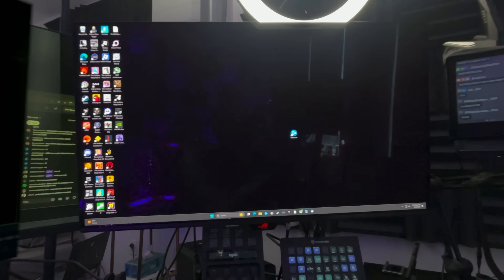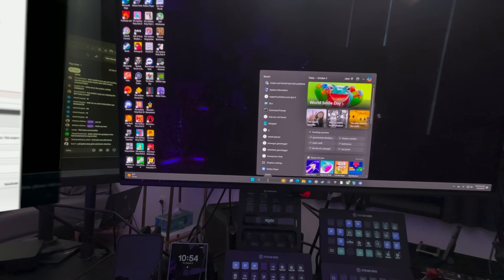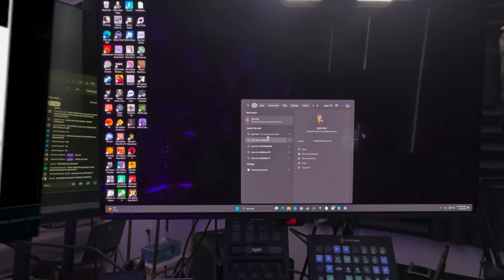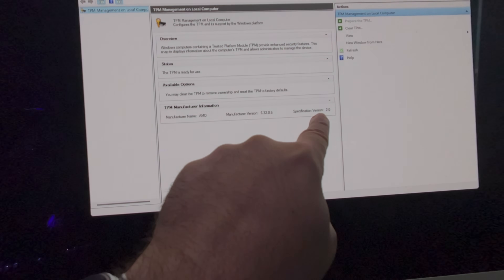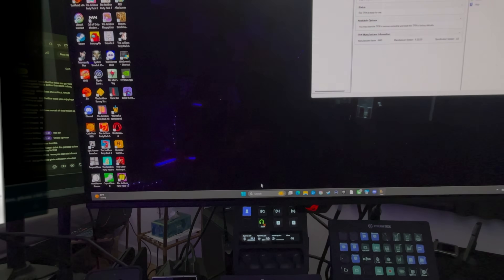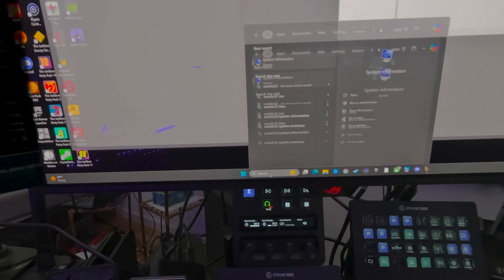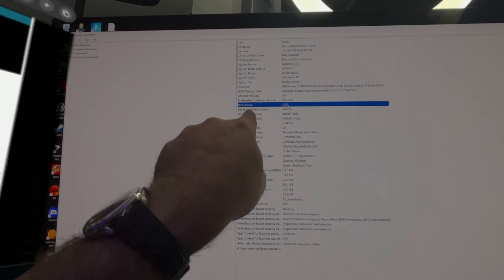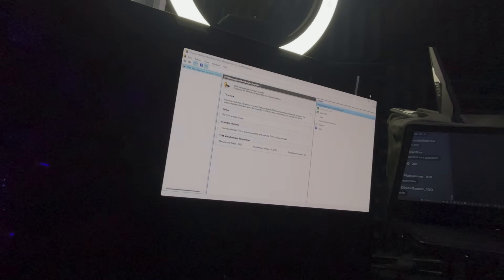We're back in Windows. Let's double-check everything. Open Run and type tpm.msc — mine shows version 2.0 and 'TPM is ready for use.' We're good on the TPM front. Next, open msinfo32 — BIOS Mode shows UEFI, and more importantly, Secure Boot State is On. You should be good to go. The fact that you're back in Windows means your GPT conversion worked and everything loaded properly.